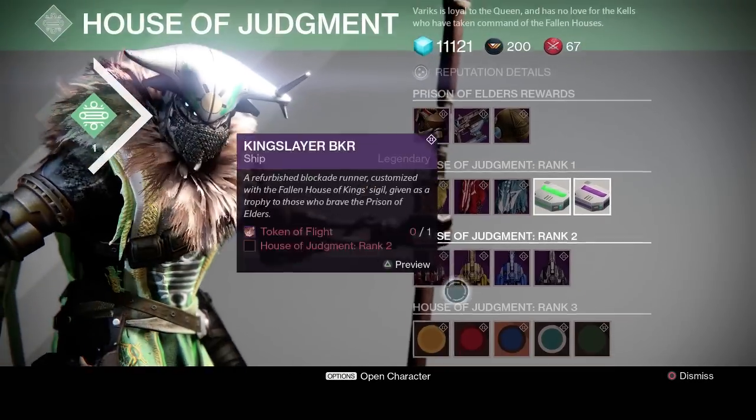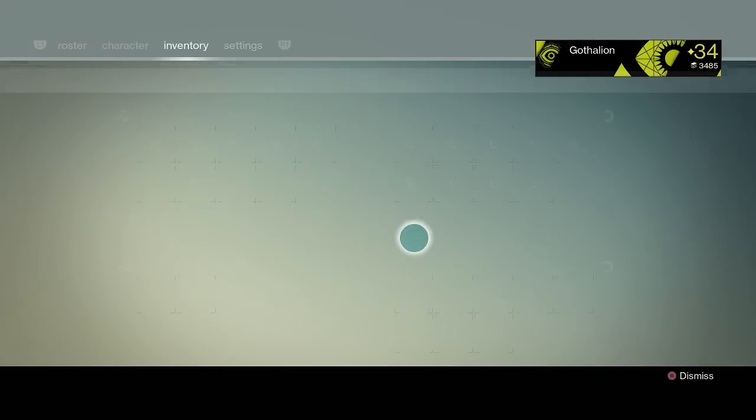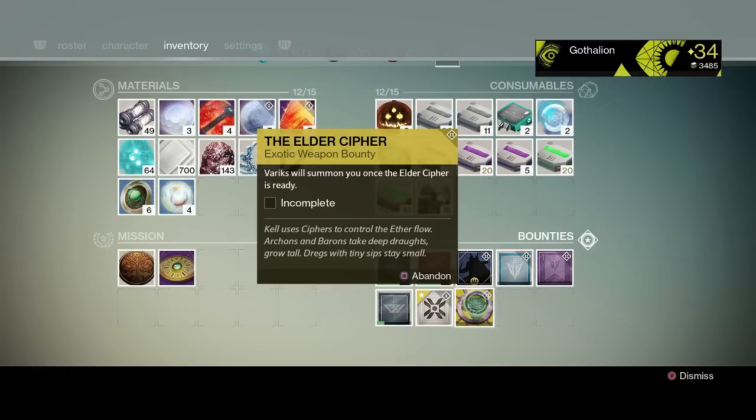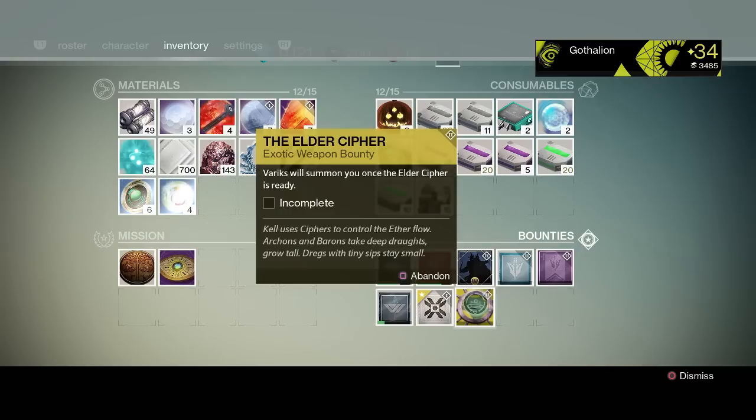Anyways, I want to talk to you guys about what I got in the 34 variation — and that was the Elder Cipher. The Elder Cipher. Here we go. I'm on the second portion of this, and I want to go over with you exactly how you get this thing. Of course, this is the route you get exotic bounties inside of the House of Wolves.